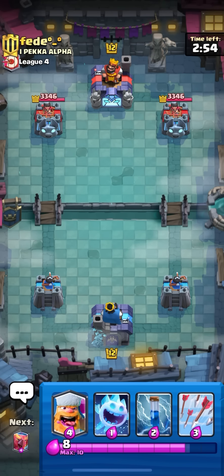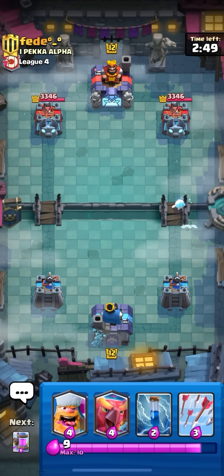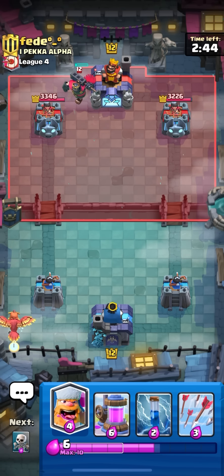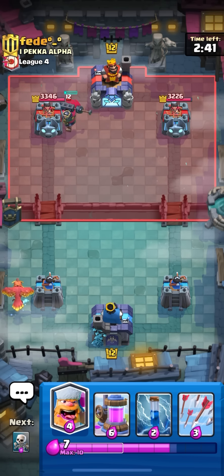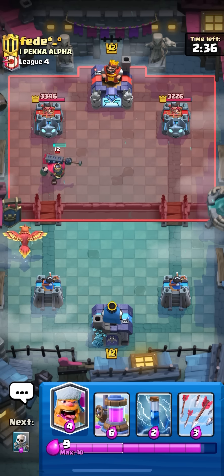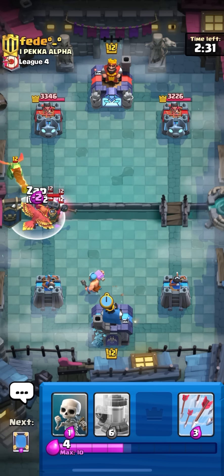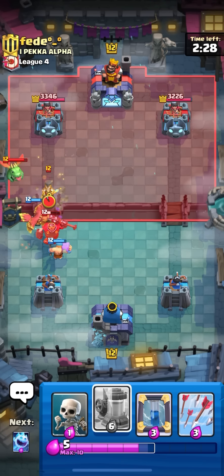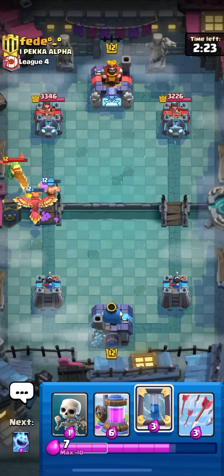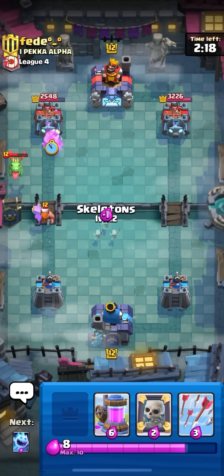Got a match - I don't think it matters though because phoenix is really broken. I'm gonna high spirit to cycle. He's not making a play. He goes for skelly king in the back so I'm gonna go phoenix in the back to defend. I'm back to pump so I can just pump in the middle. I want to see what deck he's playing - probably drill. He pops the skelly king ability - that was a horrible ability. I'm gonna go for lumberjack and zap.